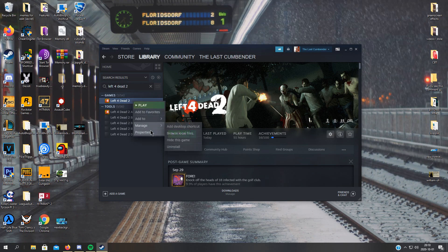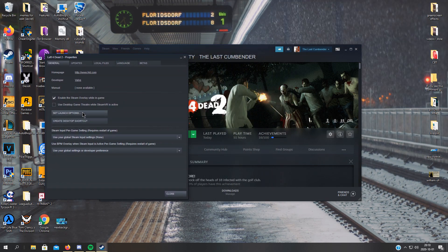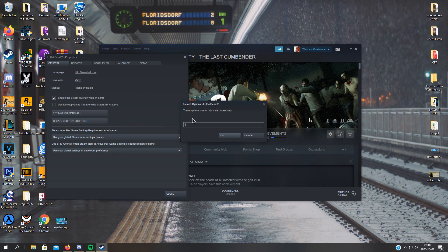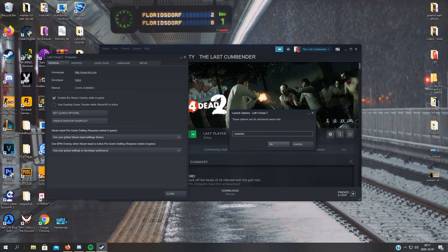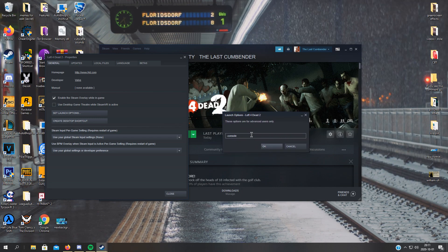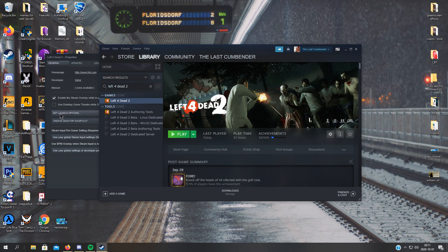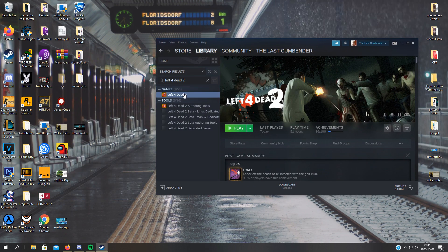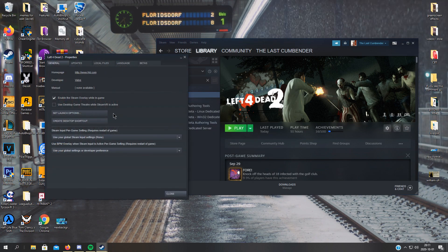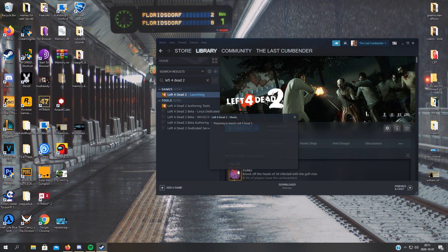First of all, we need to actually use the console in game. To use the console in game — because Left 4 Dead 2 is outdated and doesn't really respond that well — we will have to put dash console in the startup or launch options. So you go to properties, set launch options, console. Then we will start it.